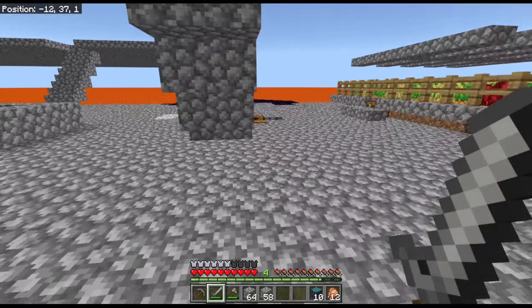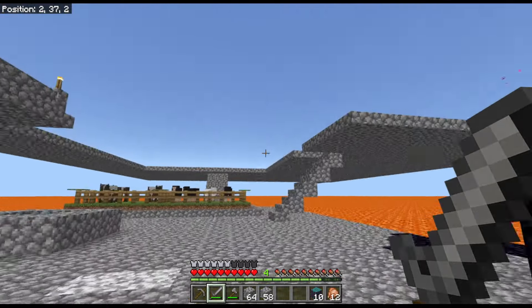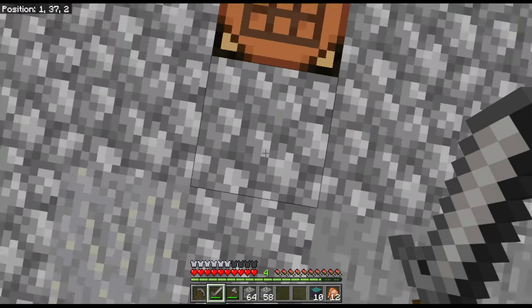I was happily mining away, getting ready to build this monstrosity. As I broke the block, the slime hit me and knocked me under the lava — under the slab that the lava was under. Because I hadn't done anything with that area, it wasn't one deep lava, it was two deep. I couldn't get out, so I lost absolutely everything, including the stuff I had prepped for this episode.